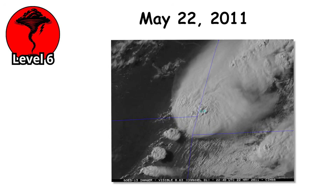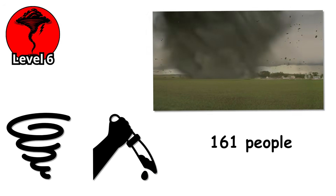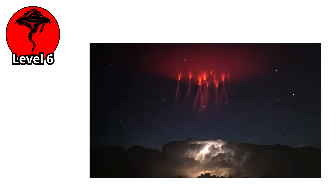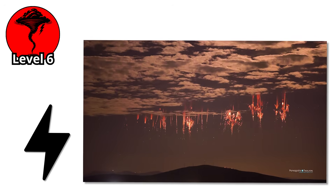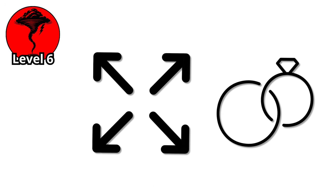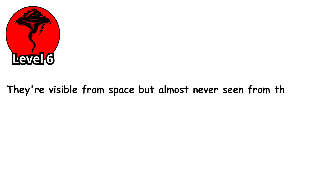On the 22nd of May 2011, a supercell with a massive overshooting top struck Joplin, Missouri. The tornado it produced killed 161 people — the deadliest single tornado in the modern record. The storm's updraft was so intense that it lofted debris, including human remains, more than 100 miles downwind. These storms also produce sprites, jets, and elves — rare electrical phenomena that occur in the mesosphere and stratosphere above the storm: red flashes, blue jets of light shooting upward, expanding rings of illumination spreading across the upper atmosphere. They're visible from space but almost never seen from the ground.